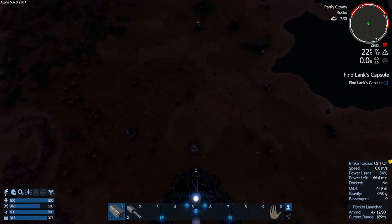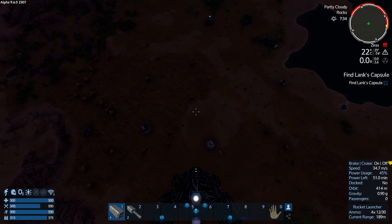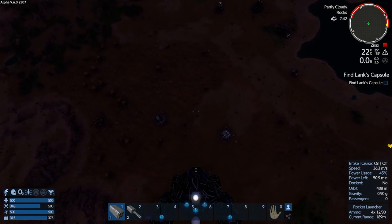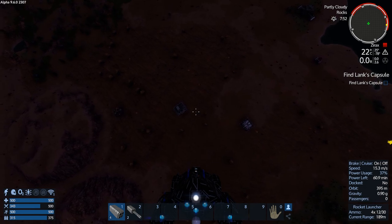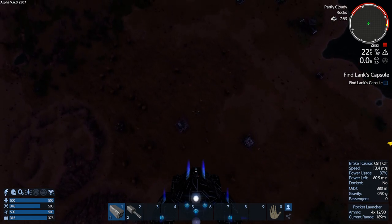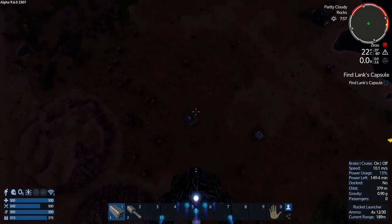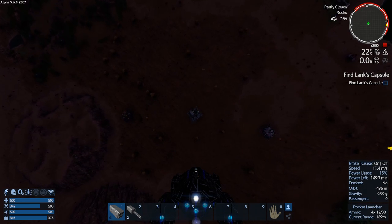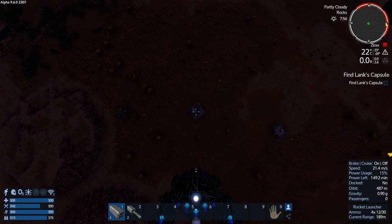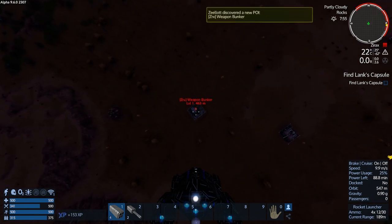We've got to find our objective — that's the problem. So we've got to actually see if one of these is the objective. I've got the side mission selected right now, but it doesn't really matter. When we see it, it'll be a chevron-marked POI. Come on — weapons bunker?